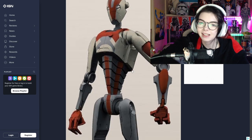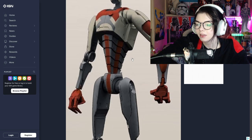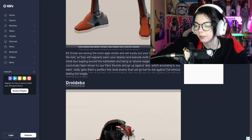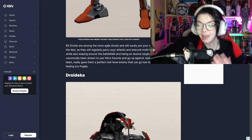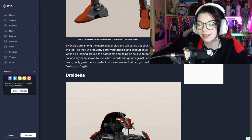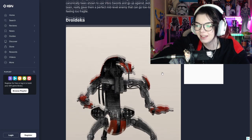BX droids - these guys scare me so much. The way they run, how flexible and agile they are, they actually terrify me. BX droids are among the more agile droids and will surely put your melee combat skills to the test. They will regularly parry your attacks - so they parry me. They execute multi-hitting spin techniques while also leaping around the battlefield and being an elusive target. These droids have canonically been shown to use vibro swords and go up against Jedi, which according to the team really gave them a perfect mid-level enemy.